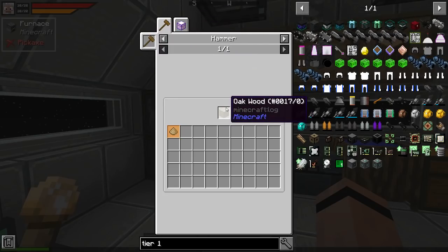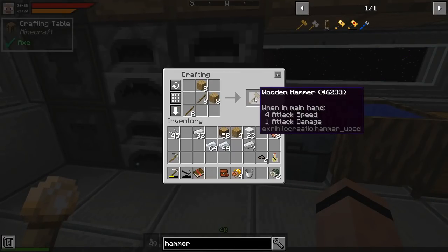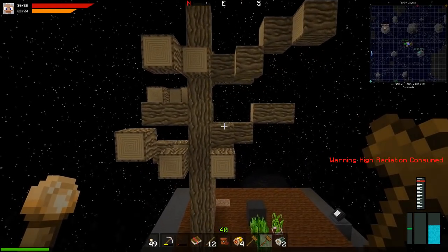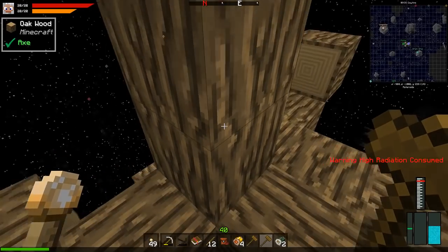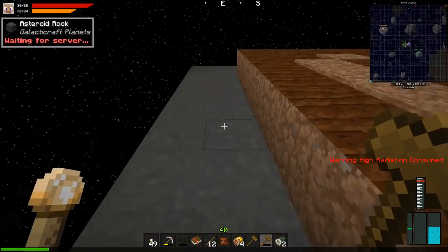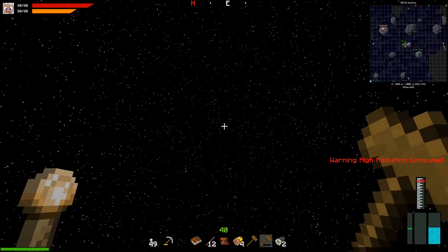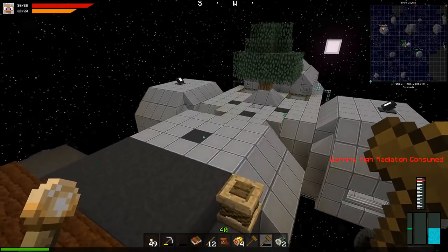Let's make a couple of these hammers and make a bunch of this. I'll take two. I made this tree here so let's do it from the top down since I'm not sure I can vein mine it. Let's try to vein mine - oh, I got the whole thing! I got a pretty good stack. There's more flying in the sky but it's really hard to see floating stuff.